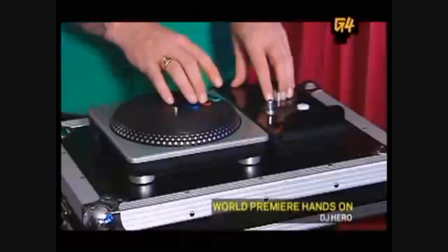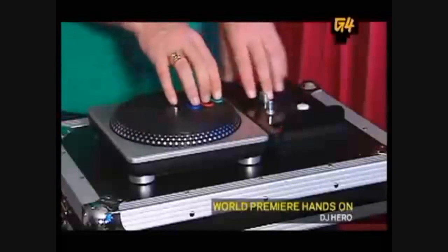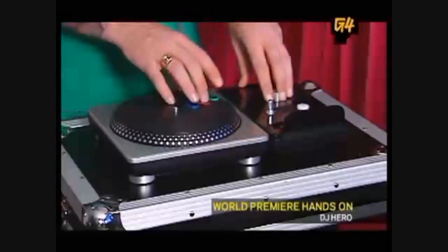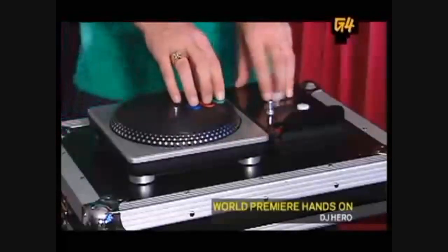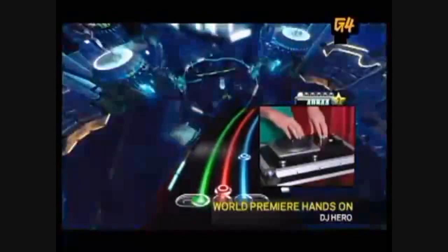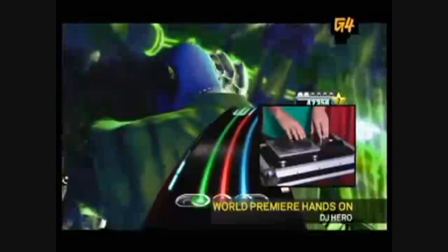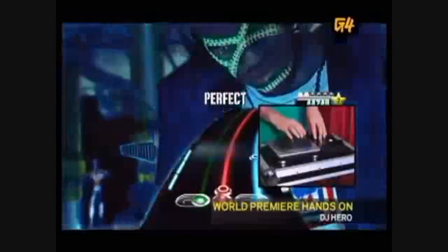The controller is designed to look like a piece of DJ equipment. You've got the platter on the right-hand side with three buttons that relate to the streams you can see on the track. On the left-hand side, we've got a mixer with a crossfader. We've got a Euphoria button — that's our version of star power, so you can go crazy and rock out. And then we've got an effect dial, which is our version of the whammy bar, letting the player freestyle a little with the music.